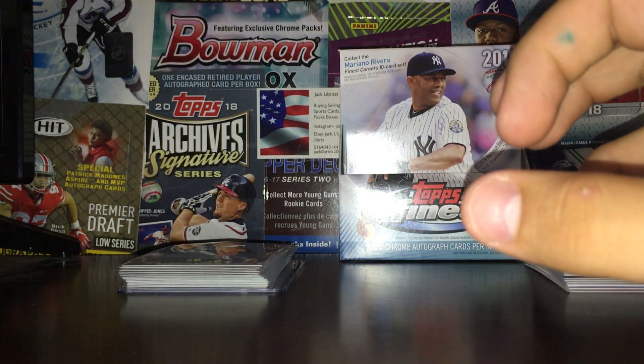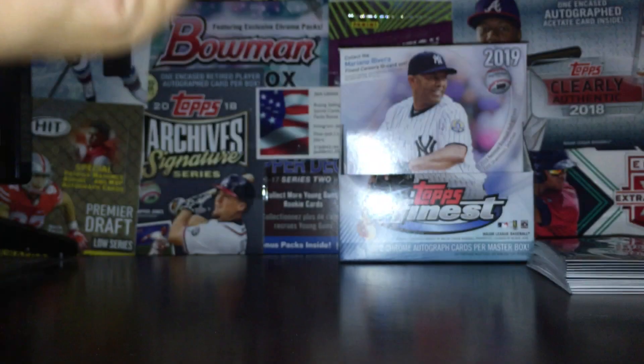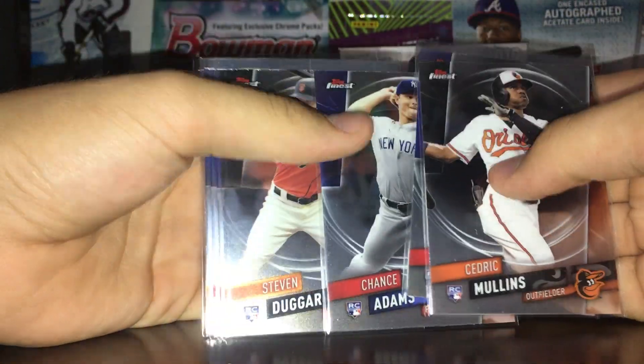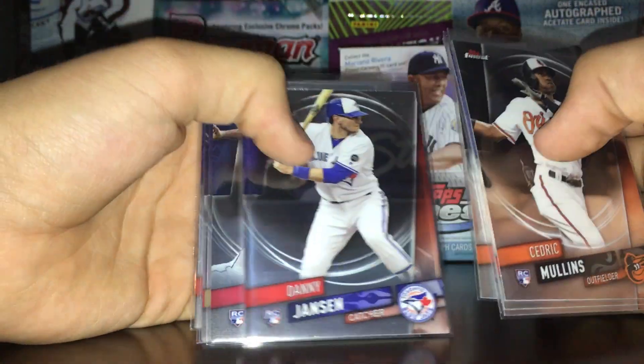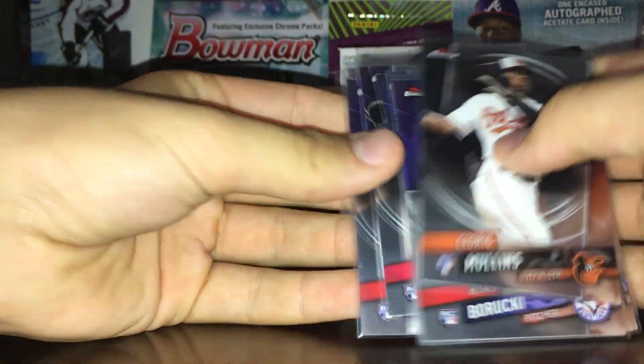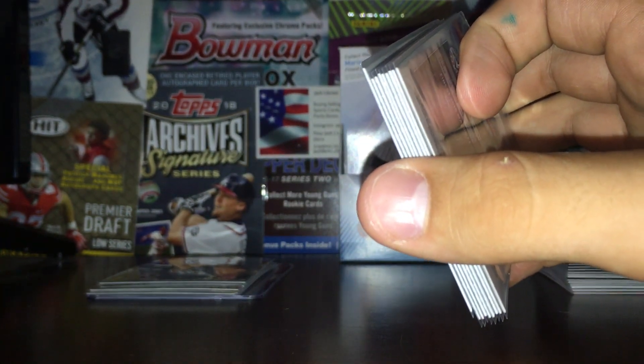And here are the rookies. The lesser ones are kind of Cedric Mullins, Brian Berkey, Chance Adams, Steve Duggar, Danny Jansen, Jake Bowers, and Rowdy Tellez. There's still some okay players — some decent potential — but none of the top rookies.